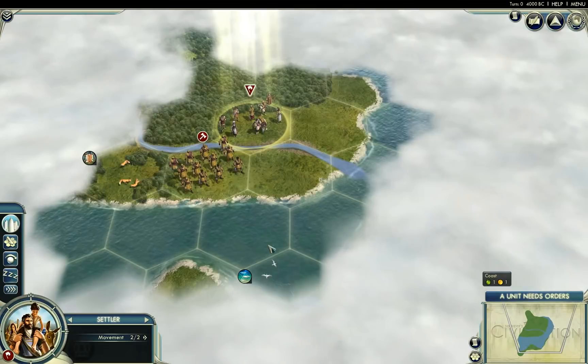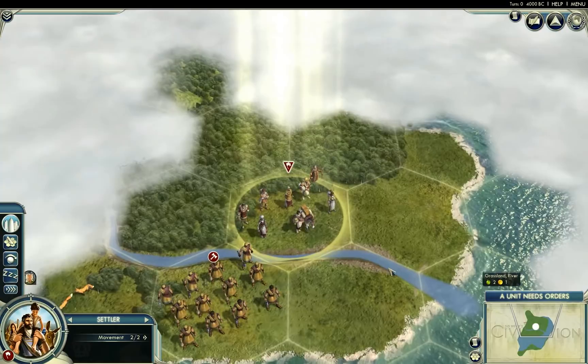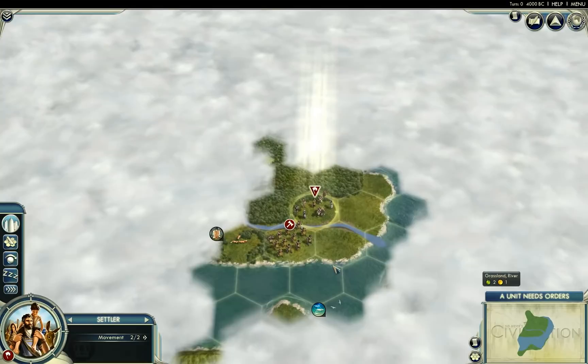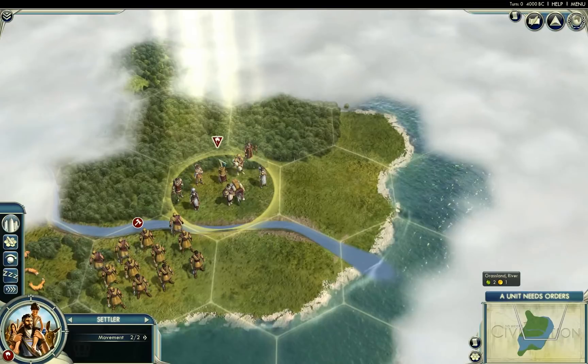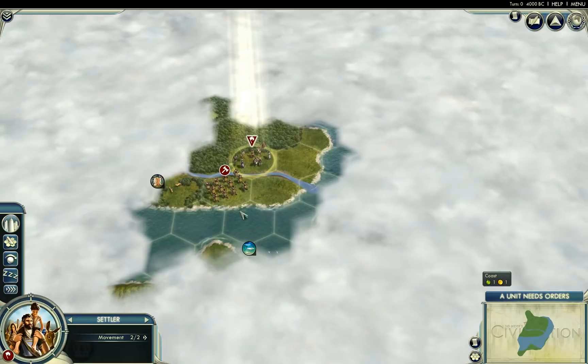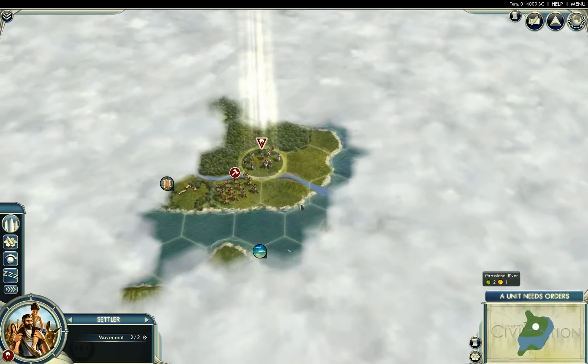We've got some furs over here, which is a happiness resource at least, and fish way over here for bonus food. Our settler is positioned fairly accurately based on Google Maps — I did some peeking around in terms of where London should be, right on the river Thames. But that's kind of a crappy location in the Civ game, because you can't sail ships up the river. This is basically going to be a landlocked city, and most of its tiles are actually water tiles, which are weak to start. London won't be able to build any buildings based on water, so these are going to be dead tiles, and London is going to be terrible.